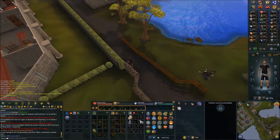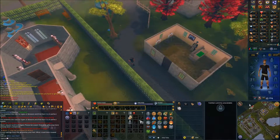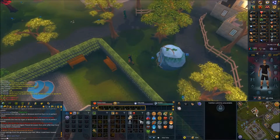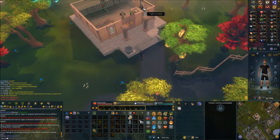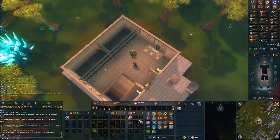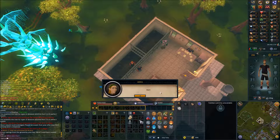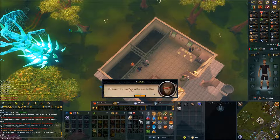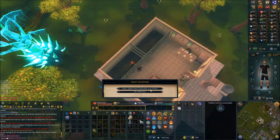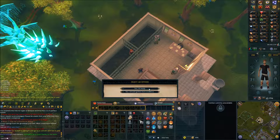Go inside the courthouse and speak with the clerk. Then stand right against the jail cell and talk with Anna. Choose 'I guess I don't have much of a choice.' Climb down the stairs and say yes when asked if you're ready.